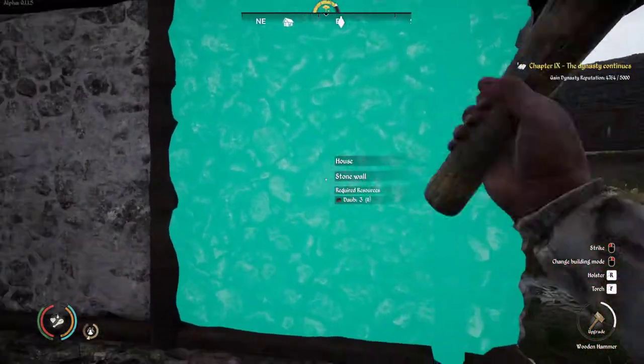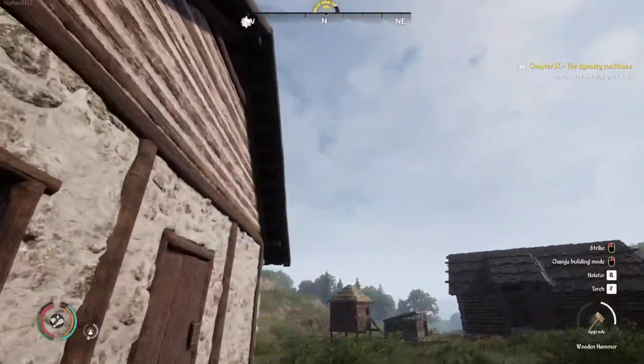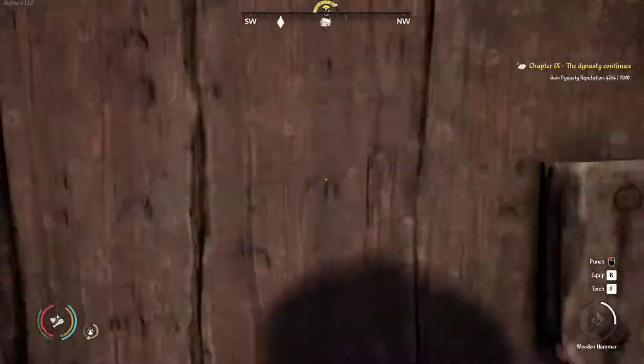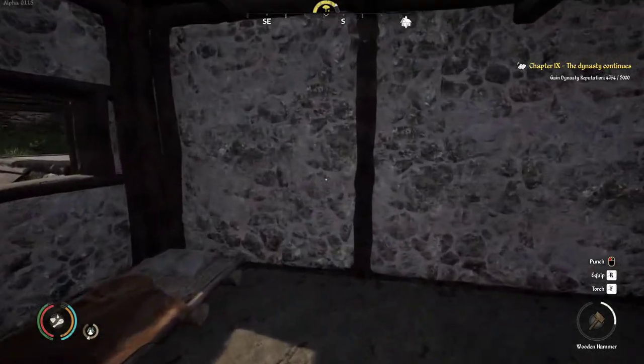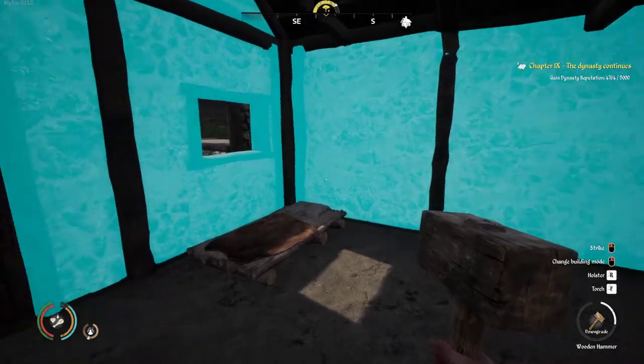Here's our first full daub stone house — very nice looking. It looks great from the inside too. I believe in the future we'll be able to change the color as well.